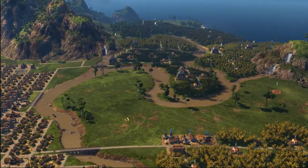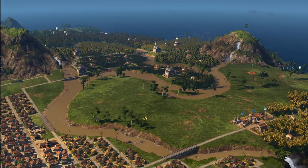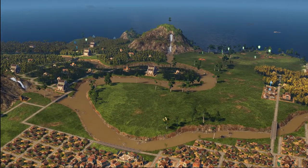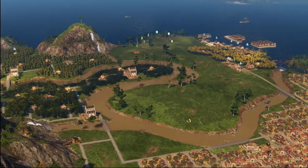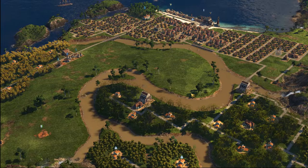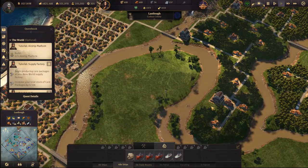Hello everyone and welcome back to another exciting episode of Anno 1800. In today's episode we are going to continue forward with the Empire of the Skies DLC on our beautiful island of Last Love.